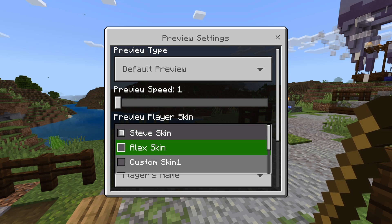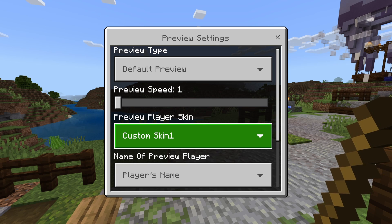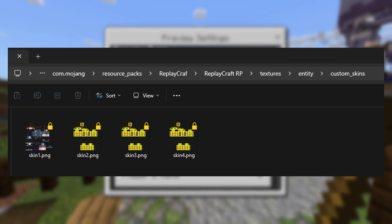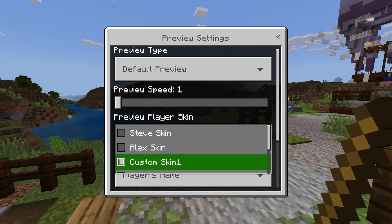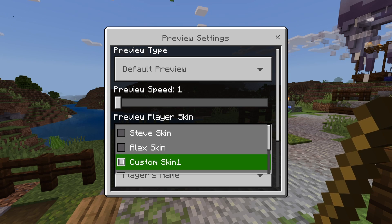You can choose the Steve skin, an Alex skin, or a custom skin. The main limitation I've seen so far is that you have to import your own custom skin to the resource pack folder of this mod in order to use your own skin. So if you're using marketplace or character creator skins, this is going to be a severe limitation for you right now. Hopefully this will change in the future — I've been talking with Dark Block Gaming about some suggestions, and this is definitely one of them.